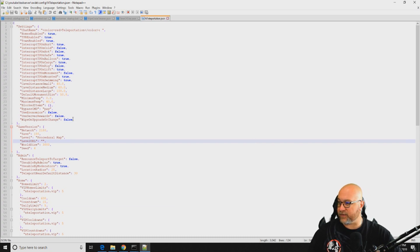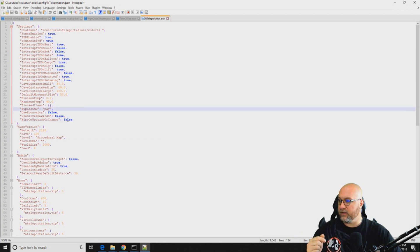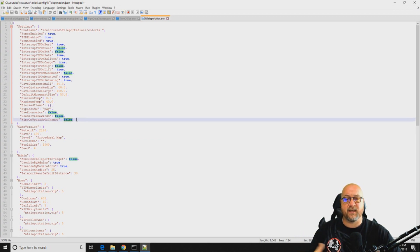If we go back into the config file, there's a line at the very bottom called wipe on upgrade or change, and by default it's set to false. If you change this to true — and I've never tried this for myself, I insist on doing it manually to make sure it's done correctly — it should automatically delete those data files when you wipe your map. This appears to be a fairly new feature on nTeleport, so if you try it, let me know in the comments below whether it actually works.